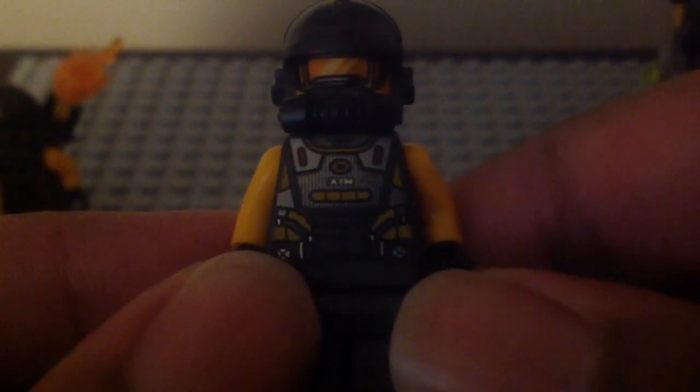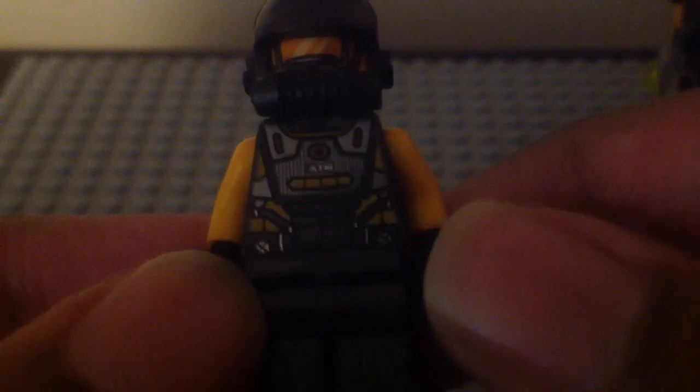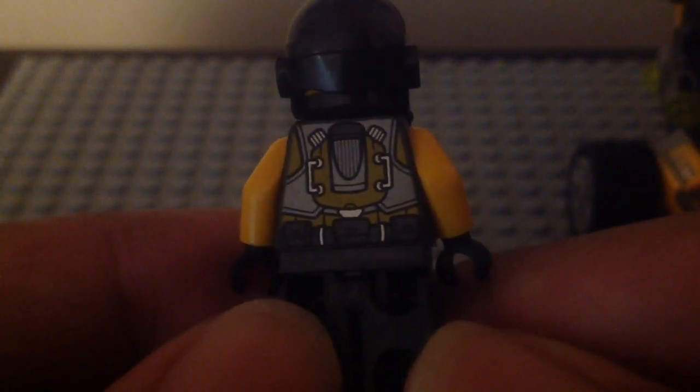Last but not least, here we have the AIM agent — you get two of them in the set. One is wearing a jetpack and has a flamethrower. This is the same AIM agent that appeared in the speeder bike set, with the same torso printing, same face printing, nothing on the legs, and the same gas mask. Here's the same back torso printing, and when you take the helmet off the face printing is the same one from that speeder bike attack set.